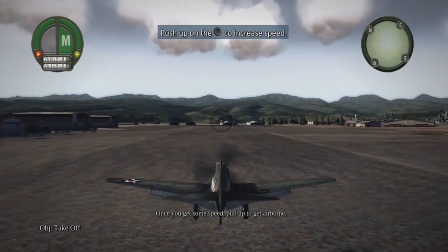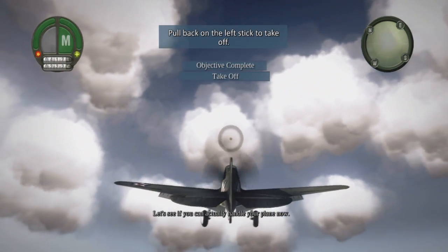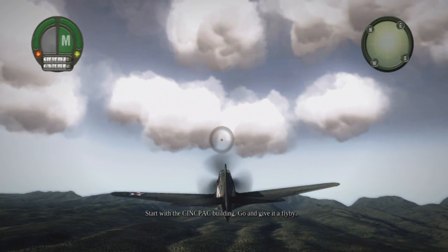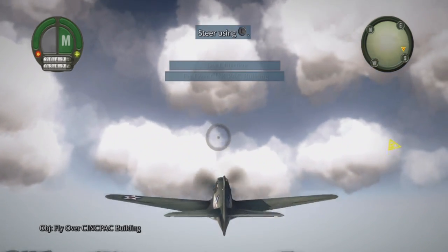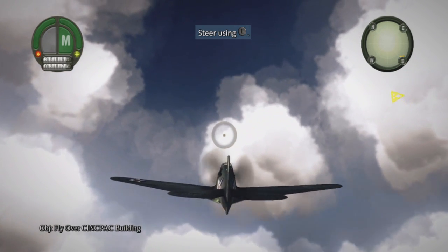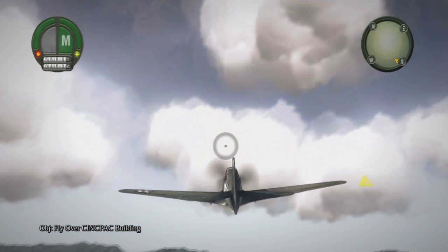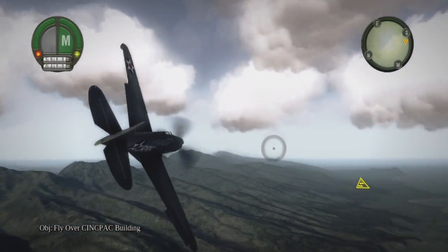Once you get some speed, pull up to get air. So as you can see, the clouds — you can literally see the pixels of the clouds on your screen. I'll render this out in the best 720p quality I possibly can, and it's not my render settings that look so bad. The game actually lags in some sections as well, which is even more embarrassing.